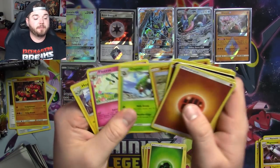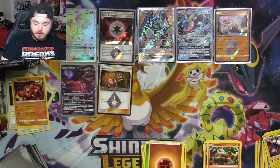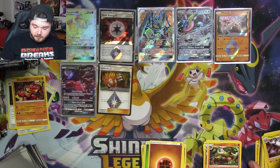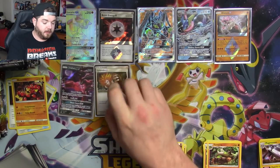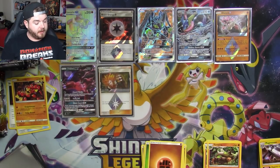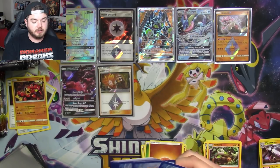There's a Lysander Prism. Excellent — put him down. I'm here belching on myself. Lysander, there you go — welcome to the party, buddy. Got a few packs left of Forbidden Light, and then we'll be moving on to Ultra Prism.